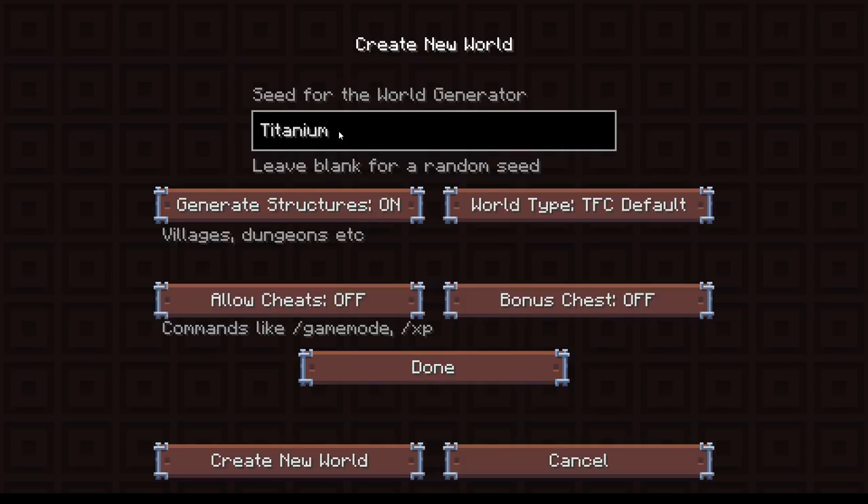Our seed is going to be 'titanium underscore Sid' and we are going to have cheats on for the usual reason - this is a modded series and potentially things can, and almost certainly at some point will, go wrong and I'll need to fix things. So we're back with TFC. TFC Reloaded is an interesting package - it actually has Tinkers' Construct in it, which I was surprised by.